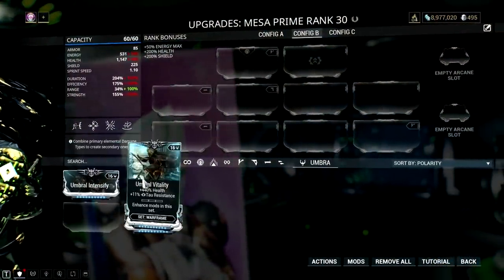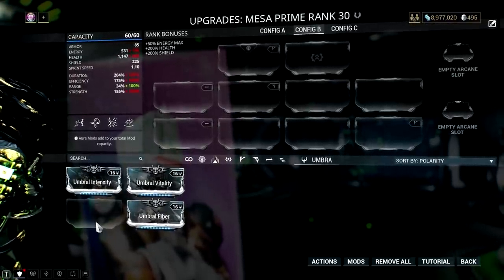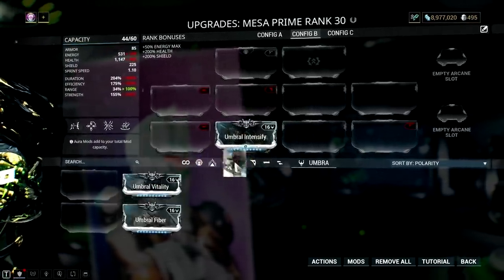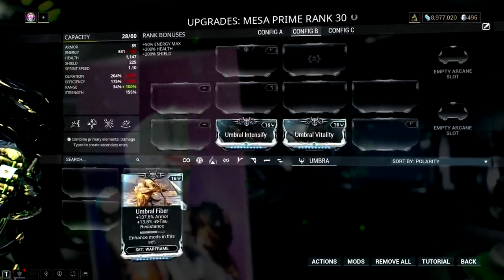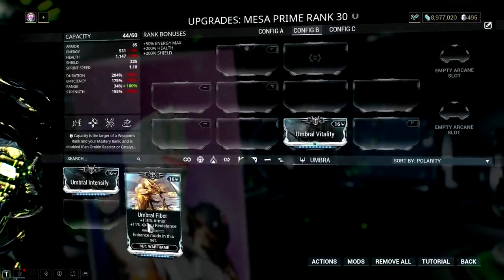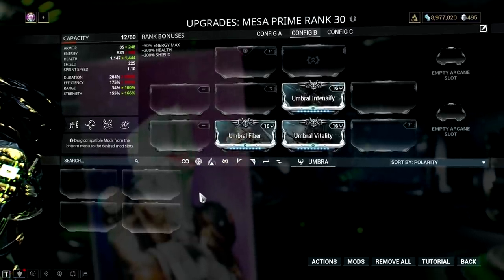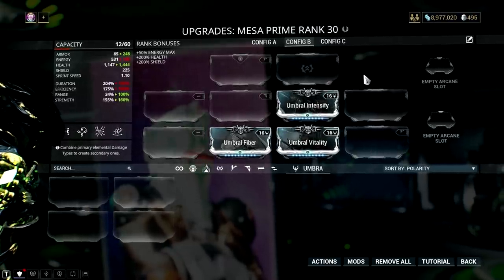Taking a closer look at umbral mods, their purpose is to boost health, armor, and power strength. We should consider whether those boosts will make a frame's kit better. Both Umbral Vitality and Umbral Fiber don't give additional health or armor when equipped alone — their bonuses will be the same as the normal versions. That's why we need to slot two or all three of them to take advantage of their bonus effect, and why umbral mods cost a lot of mod capacity.